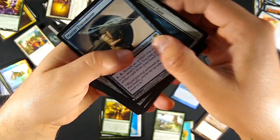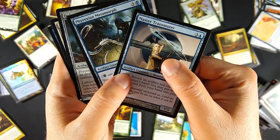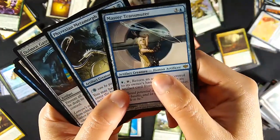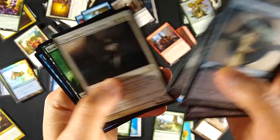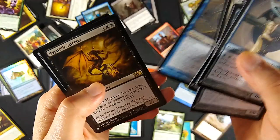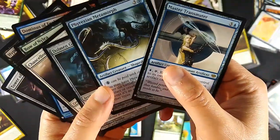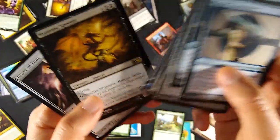In the rares, what stood out was Master Transmuter and Phyrexian Metamorph - both are about three dollars and let you cheat artifacts into play. Besides those, nothing really amazing in the rares, maybe some fun stuff for decks, but nothing too valuable. These were the two big ones at three bucks, and I love seeing Hypnotic Specter come back to life.